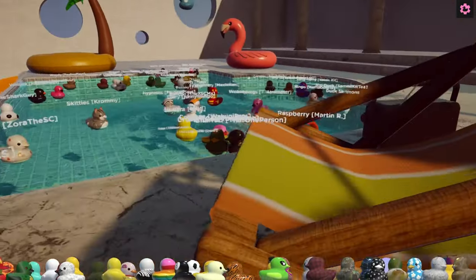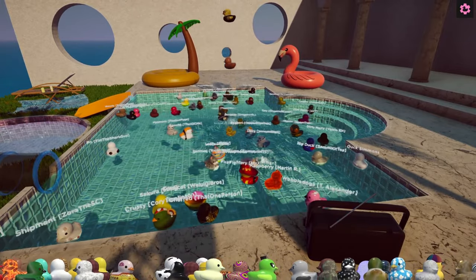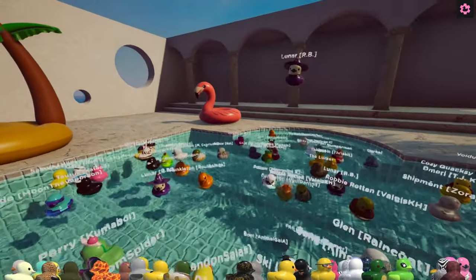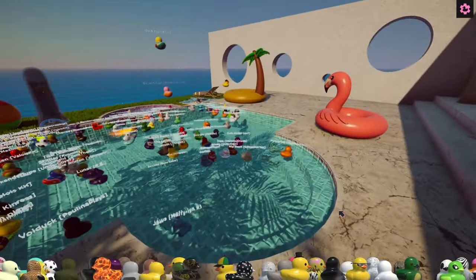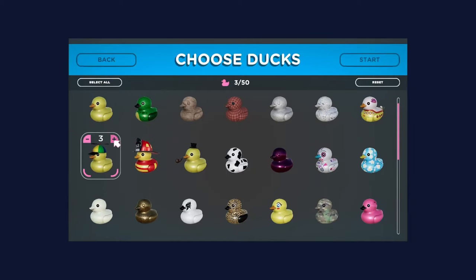I am gonna get hours upon hours, days upon days of entertainment from these desktop ducks. I cannot get over how cute it is having them all at the bottom. Look at Duck and Nuke floating around too! Let's go all Bennies — this way we'll always have Bennies no matter what. You can never escape Benny — you are stuck in our pool forever.